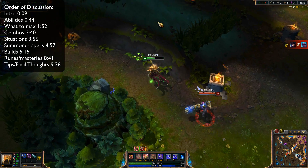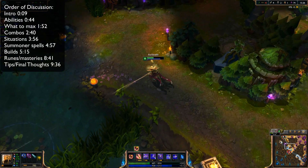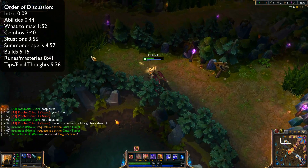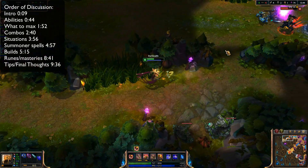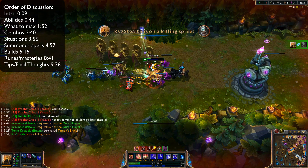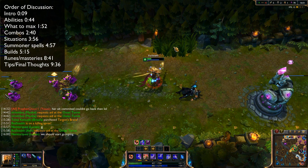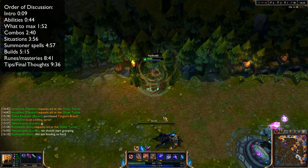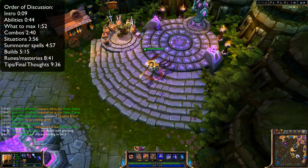For final thoughts: Azir is a very unique champion that takes a while to get used to, so don't expect to start wrecking in your first couple of games. For matchups, he doesn't do well against ranged champions like Ziggs and Xerath because he can't get in range to poke them. He does well against melee champions because he can zone them from CS early game. However, once assassins like Fizz, Zed, and Yasuo hit level six you have to be careful — they can burst you down quickly, and since Azir is a DPS champion he won't trade damage well against them.